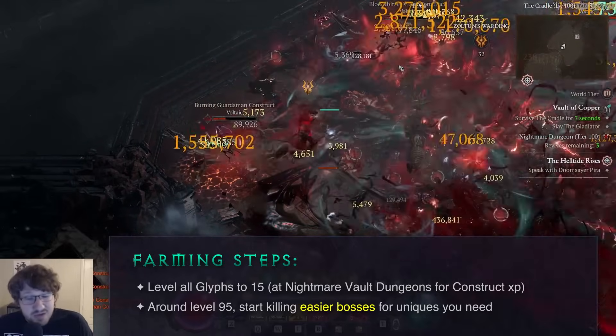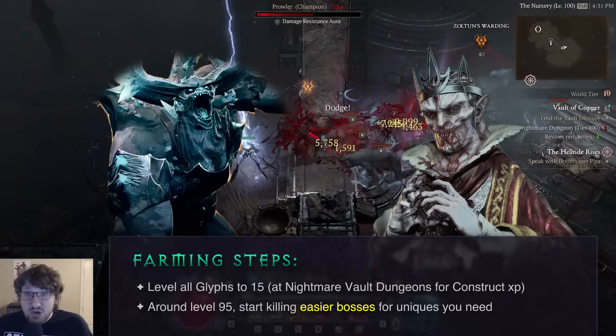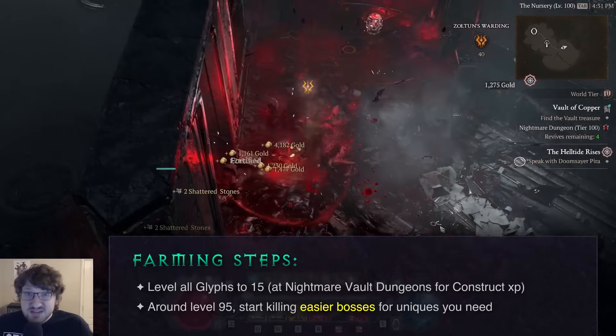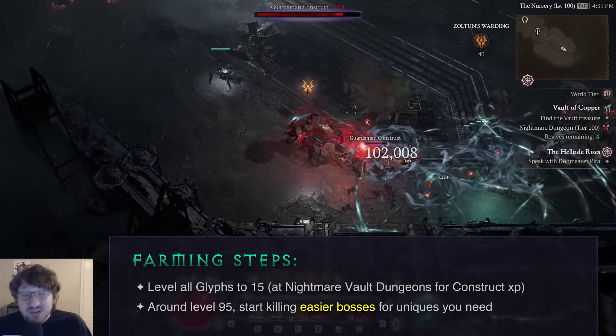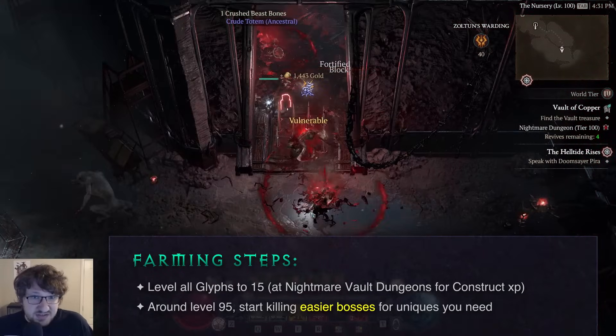And no, I'm not talking about Malthus or Durial — I'm talking about Lord Zir, Beast in Ice, and all of those easier bosses that drop your uniques. You should be looking up your drop tables for the bosses, figure out what uniques you need for your build and which boss those uniques drop off of, and then target farm them so you can get them as soon as possible.